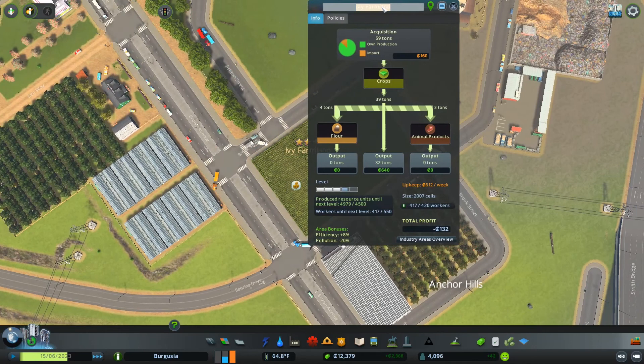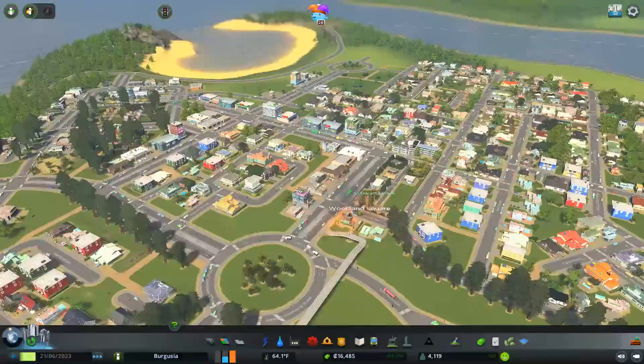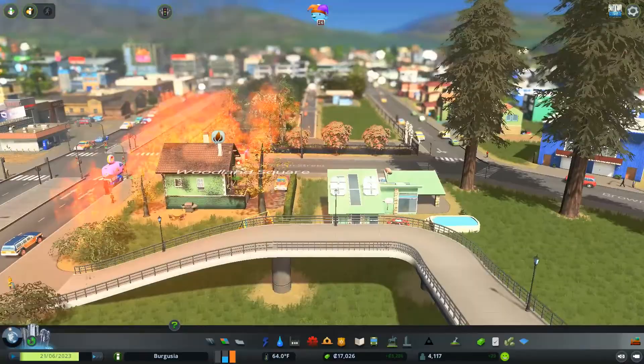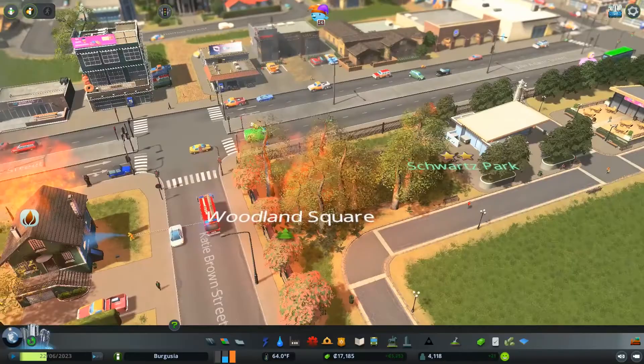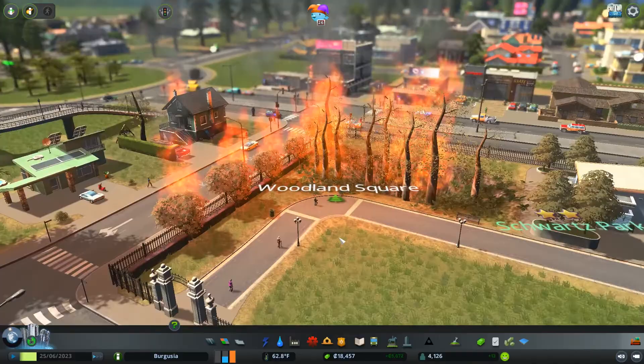So we had a suggestion last episode from Bill and Ted who would like this farm to be renamed Skywalker Farms - and I'm guessing someone is pretty hyped for the new Star Wars movie. There you go mate - there's Skywalker Farms now firmly implemented into the city. Oh no, this house is burning down and it's spreading to my park. Come on firemen, do your job. I hope they managed to put that out - Schwarz Park is burning down!